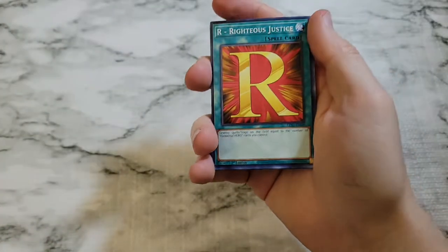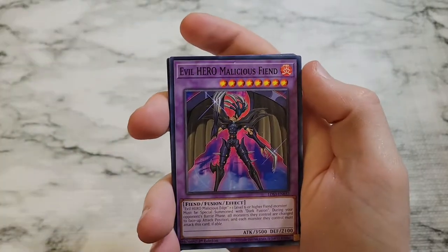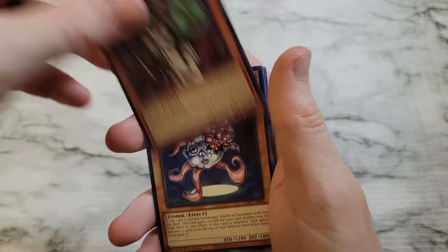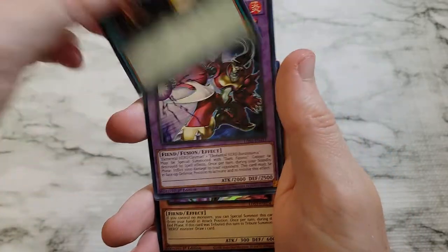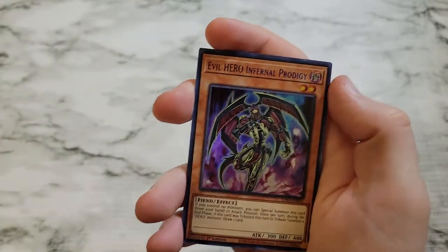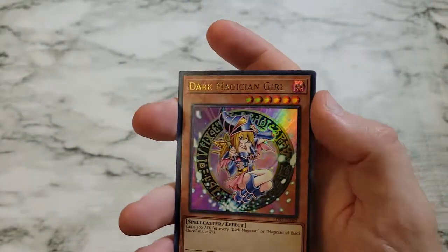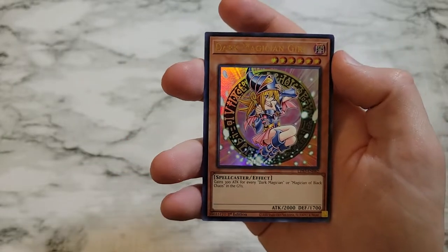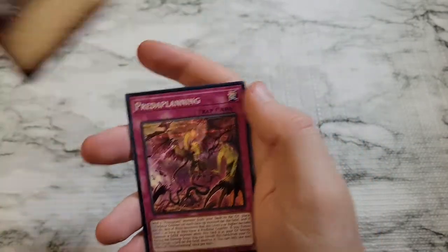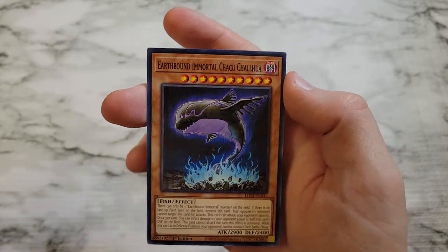Let's go through these. We've got Righteous Justice, Predaplant Klamodosundu, Dark Sanctuary, Evil Hero Malicious Fiend. Odd Eyes Wizard Dragon, Archfiend Imperson Red, Necroface, we got Spirit Message L, Evil Hero Infernal Sniper, Earthbound Immortal Rokasresta, Evil Hero Infernal Prodigy in blue. We got Axel Synchron, then we got just Normal Ultra Rare Dark Magician Girl — everyone's always wanting those. Synchro Chase, Earthbound Line Walker, Predaplanning. We got A Hero Lives, and then Earthbound Immortal Chachu Chalhua.